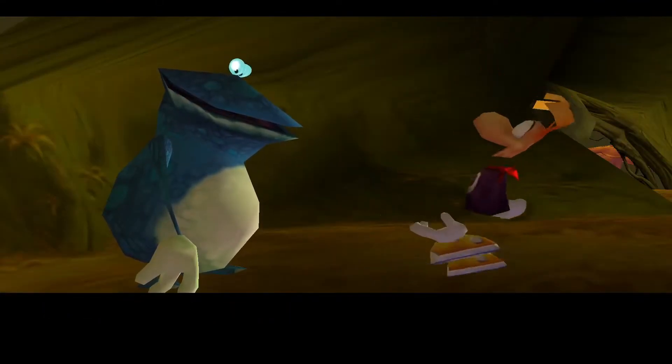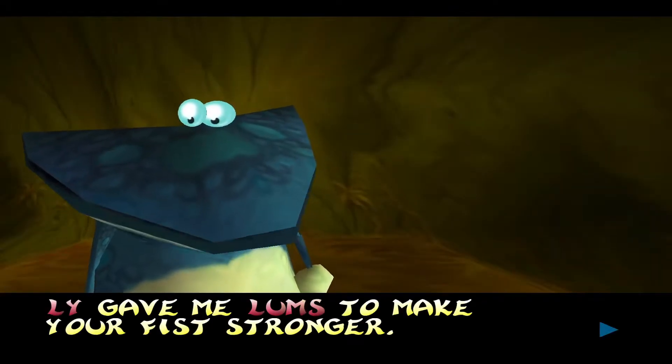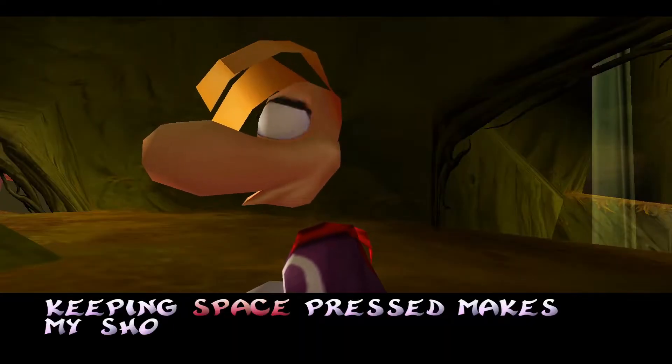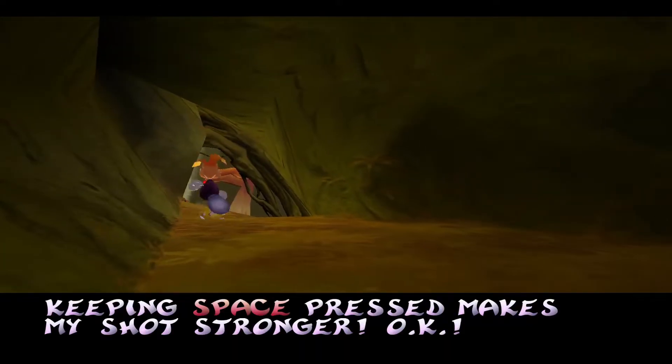You couldn't give me this at the beginning? A lum gave me the upgrade to make my fists stronger. Press space longer to make your fists stronger — keeping space pressed makes my fists stronger.